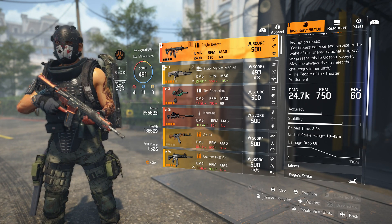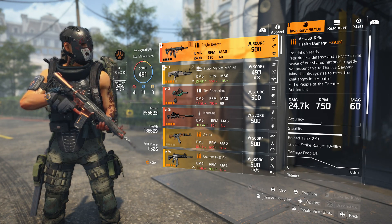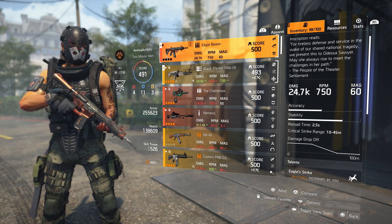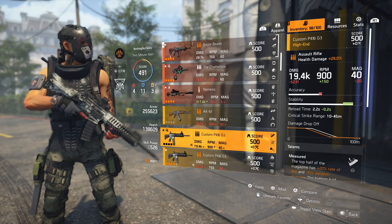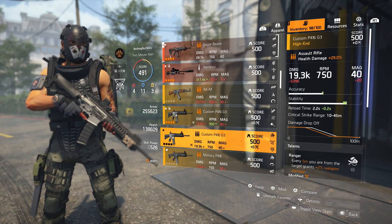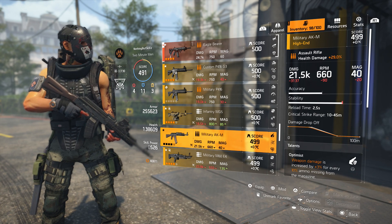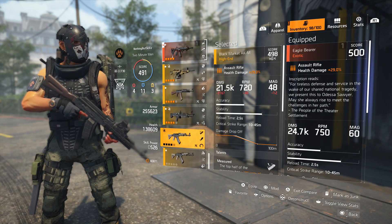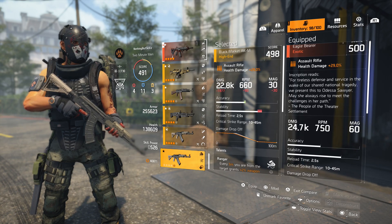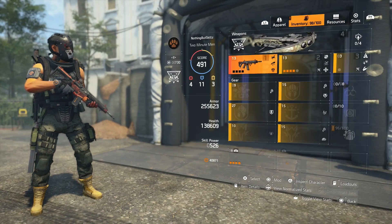I've been waiting for an AR exotic and I finally got it after my third raid run — I got it from the box. Now the base damage on this is 24.7K. Let's check out one of my other AKMs: the Custom P416 is at 19.4, 19.3, 19. My military AKM with Optimus is 21.5, and I have one more AK at 22.8 — that's my hardest hitting. So this Eagle Bearer has almost 2K more damage than my hardest hitting AKs, which were pretty much max rolled.